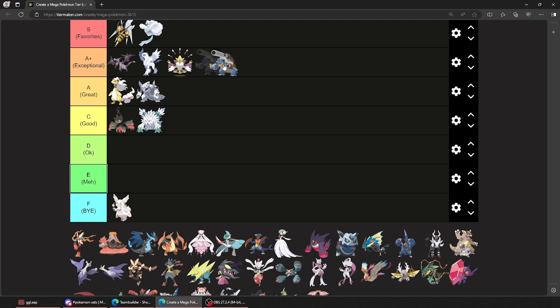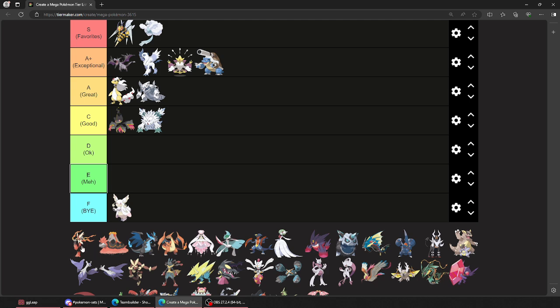And speaking of — you gotta fear this man. Fear the big man with a cannon. This thing's Shell Smashing with Mega Launcher — Water Pulse, Dark Pulse, and Aura Sphere. This thing getting a speed boost? It's gonna be over. I don't think Shell Smash was out by the time Blastoise had its Mega. Let's just move on. That was great.